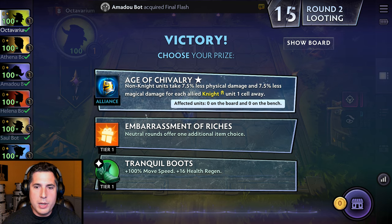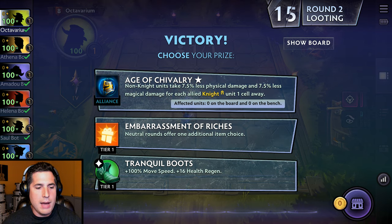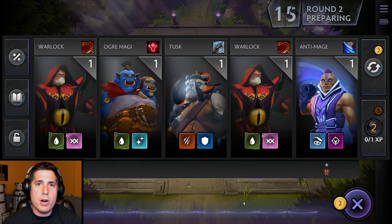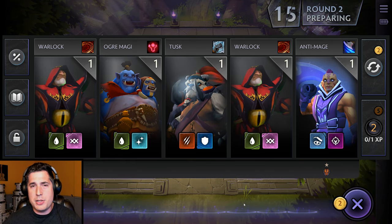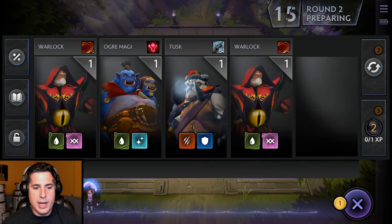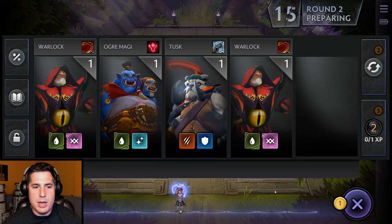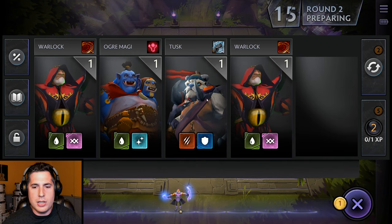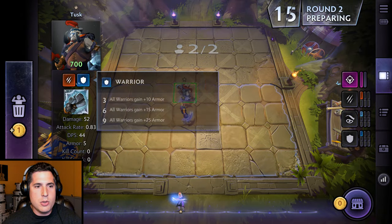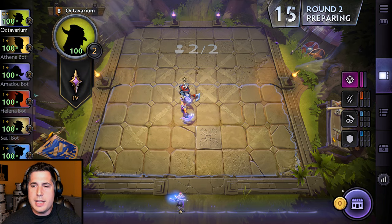We're offered our first item and given three options. We're going to take Embarrassment of Riches — this gives us a bigger chance of getting more items later in the game, and at the first round it's a great pick. We pick up another Anti-Mage and a Tuskar as well. Tuskar is a Savage Warrior, and we want some warriors — that's going to be one of the fundamentals of our strategy. We'll keep it pretty simple this game. Let's tap play to continue on to our next creep wave.